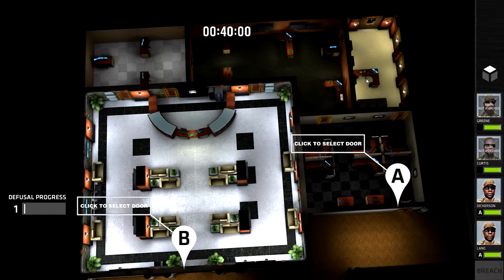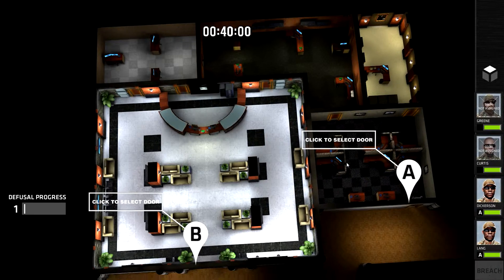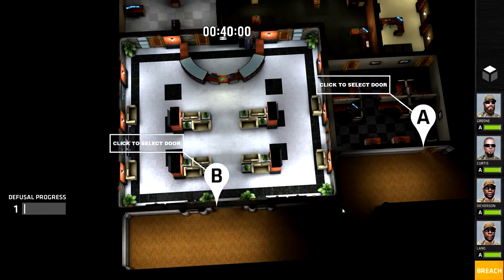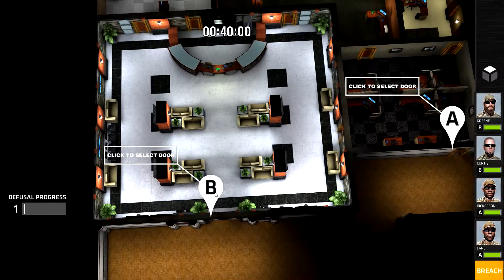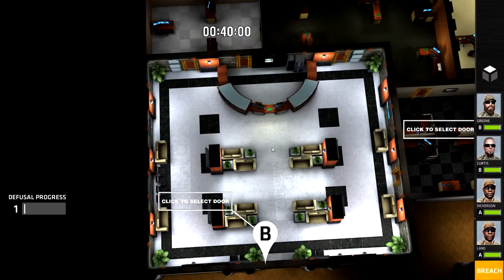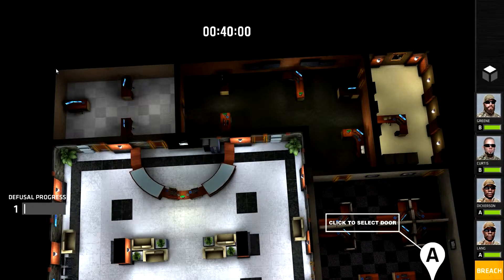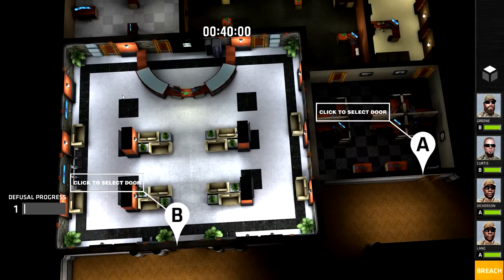Bearing that in mind, I'm going to set Dickerson and Lang on A, because Dickerson's got the shotgun, so he's better at small spaces. And the other two are going to go on B. Normally I'd probably send my whole squad through B because it's a massive room, so it would take them all to cover all the corners. If only there was another entrance point up here or in one of the small rooms, that would have been perfect.